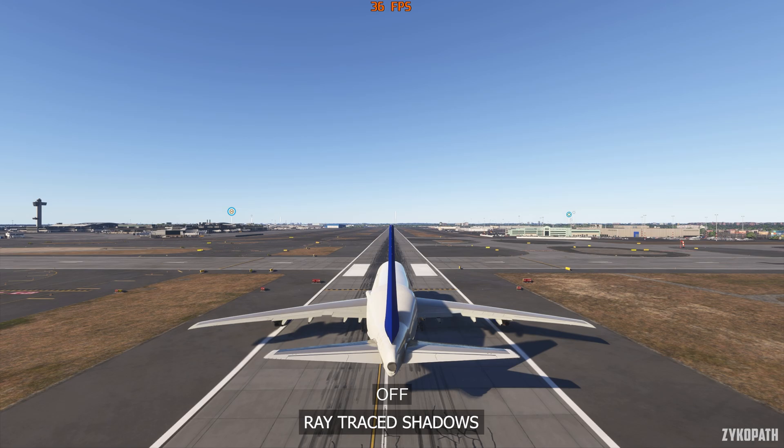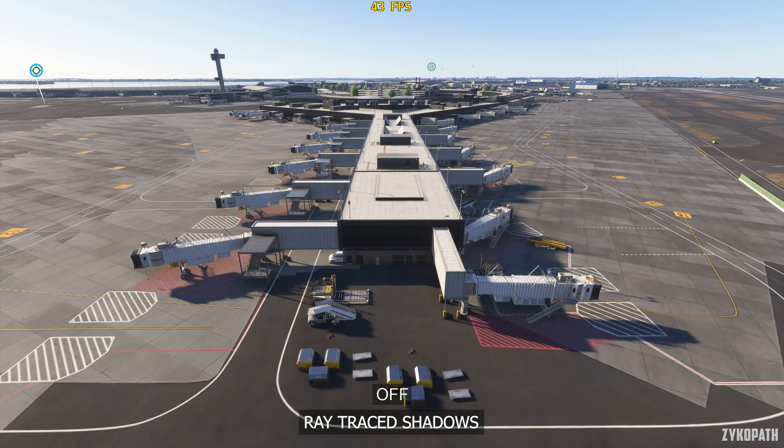The ray traced shadow setting is the most useless implementation of a ray tracing setting I have seen so far — it's a disgrace to even call it ray traced. Just turn it off for a bit better performance.